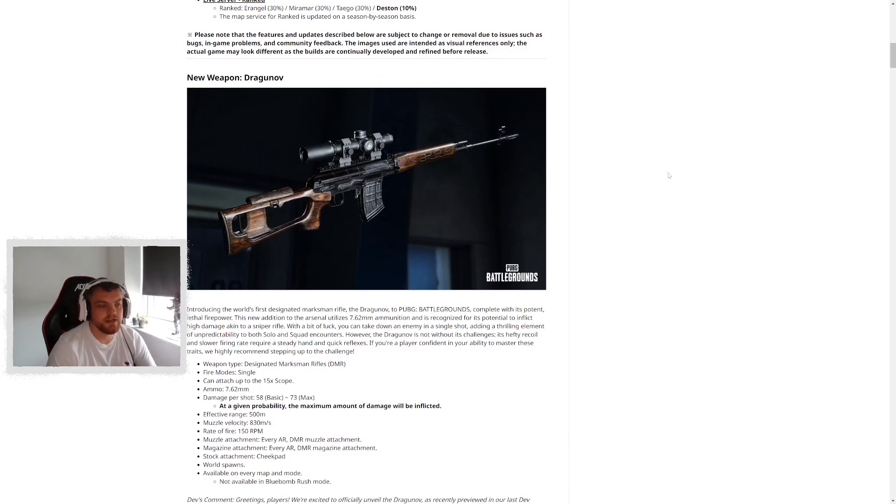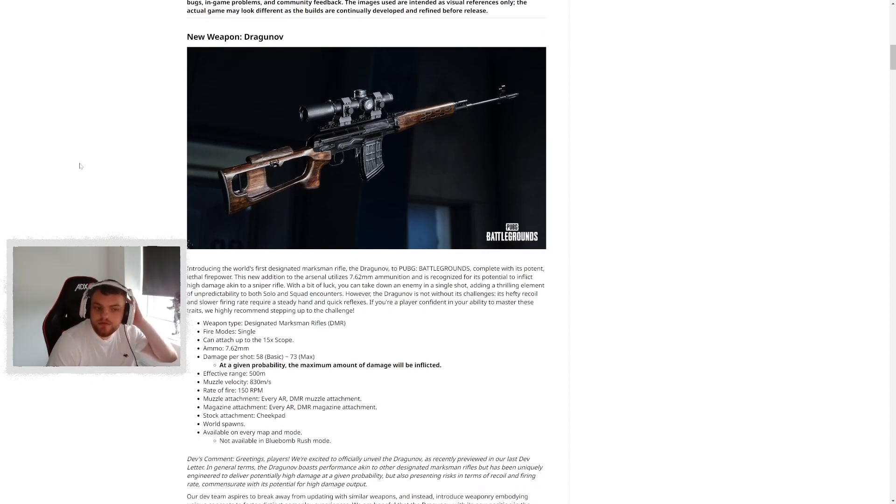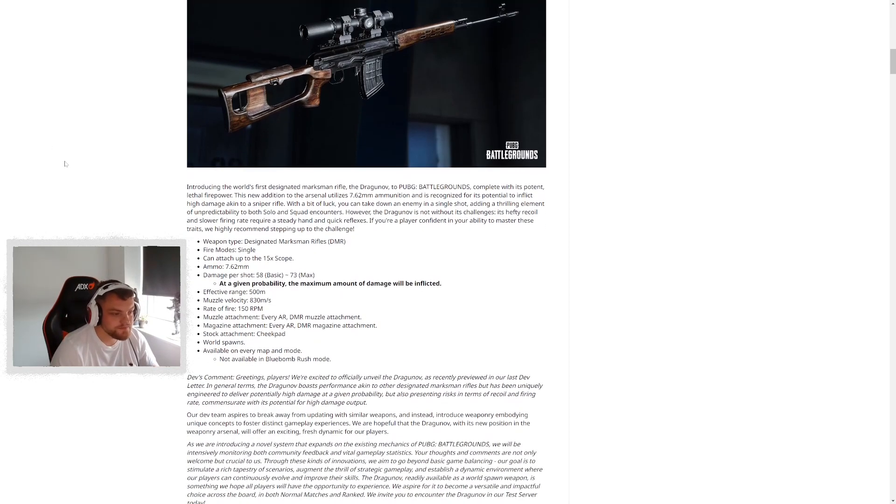The first new major feature is the new weapon, the Dragunov, which is a 7.62 DMR designed to pack a punch but have quite a slow fire rate and also be quite recoil-heavy. It can take a scope up to 15x, does 58 to 73 damage, up to 500 meters effective range, takes all the muzzle attachments, magazine attachments.